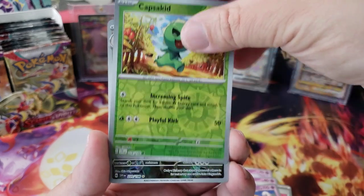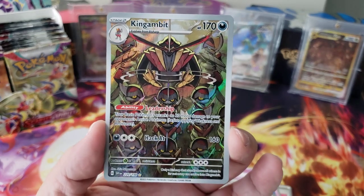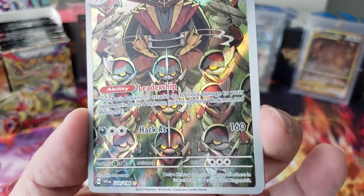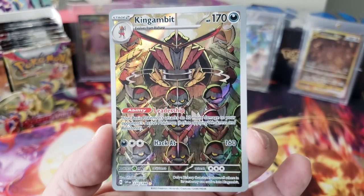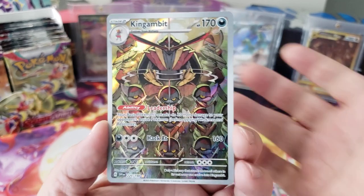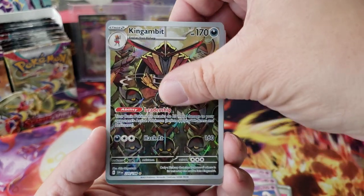Oh dude, look at this King Gambit! Oh my gosh, I love this card — look at the symmetry on this thing. It does 30 more damage to the base Pokémon. This card is gonna see a bunch of play. Well, it's a Stage 2 so it'll take a little bit, but dang, look at this guy.